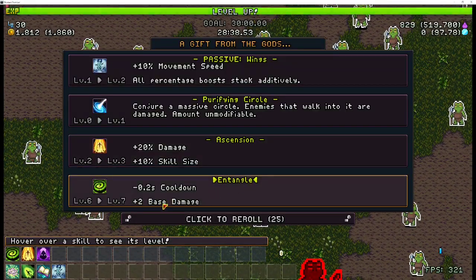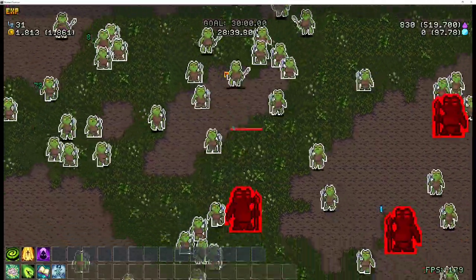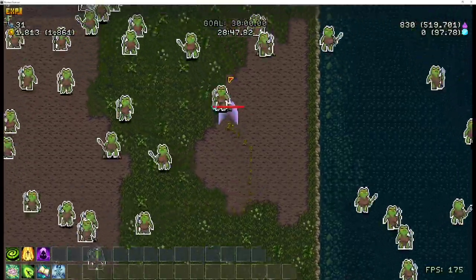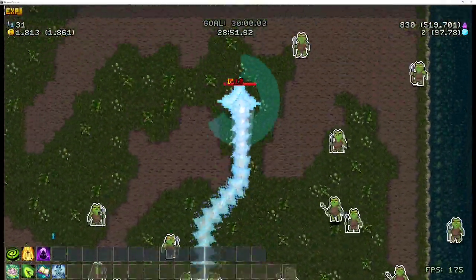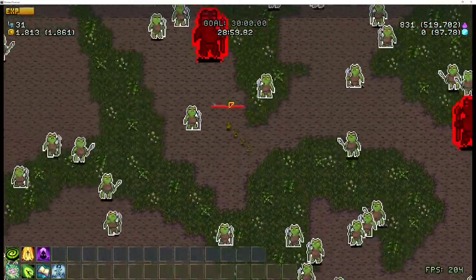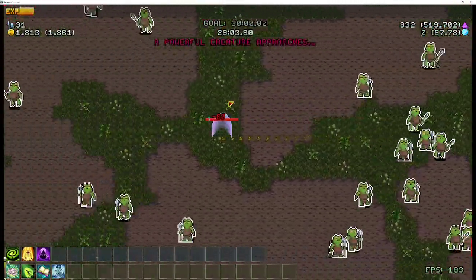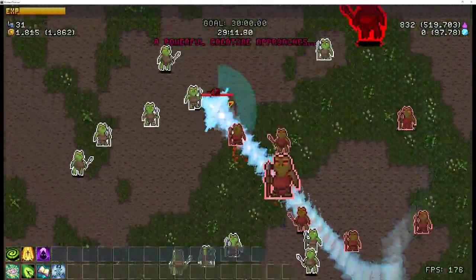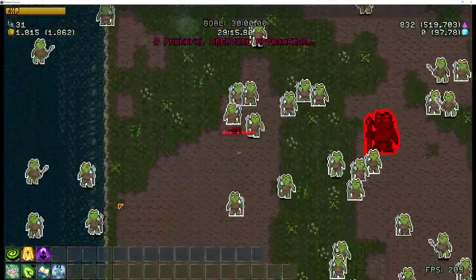I'm never going to go past this level because it increases the damage there. So, just take movement speed — movement speed is obviously going to be really important for when you're trying to dodge. Just make sure, since you're going to have to run the Poxbringer, you do not want to ever hit a weapon skill. That's the worst case scenario, outside of Ascension, Entangle, and Immaterial Cloak.